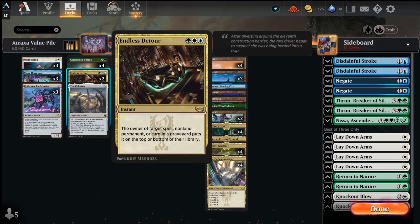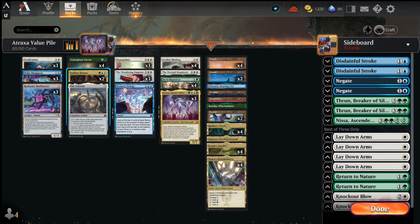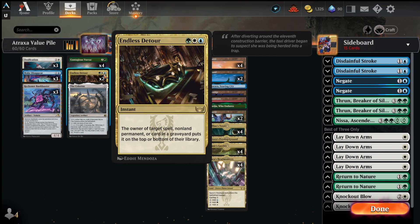We have 2 Endless Detour — a card I was really high on when we first saw Streets of New Capenna. It's a really great card, a huge tempo play. You can actually choose a card that's in your graveyard and put it on top, so you can get your Atraxas, your Herd Migrations, your Wandering Emperors back on top of your library to use them later.